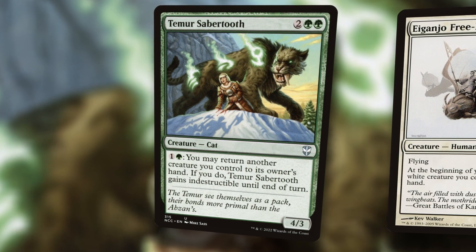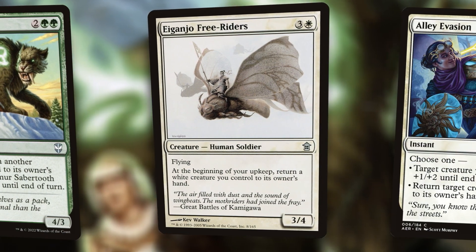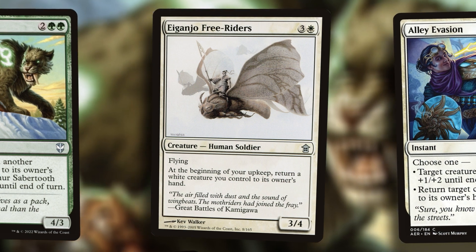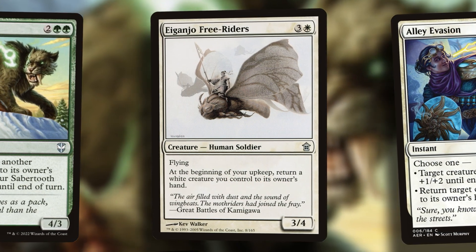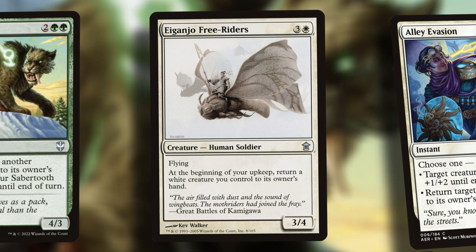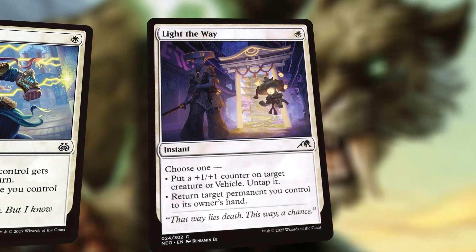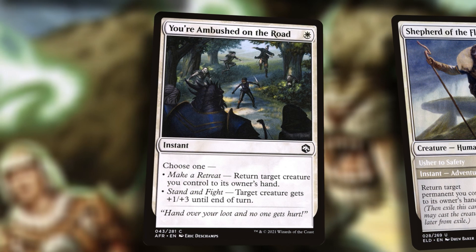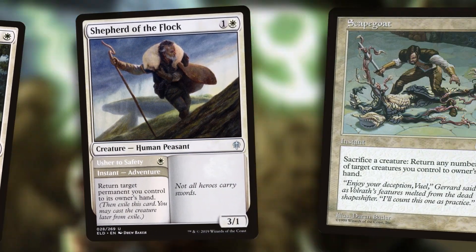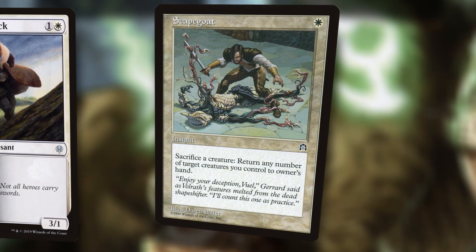Or if you've got nothing going on at the end of someone's turn, you can just put Rocco back in your hand with the intention of grabbing another person out of your deck. Iganjo Free Riders is a four-mana creature with flying — a three four — and another way to get Rocco back into our hand. We've got a whole bunch of single white instants that can return a creature to our hand; they've given us quite a few of these: alley evasion, light the way, you are ambushed on the road, and Shepherd of the Flock has the adventure side. While looking for this effect I encountered Scapegoat — probably talked about it in an old Rocco episode, but I forgot. It seems pretty good; it's only a quarter.